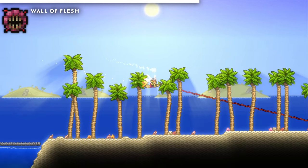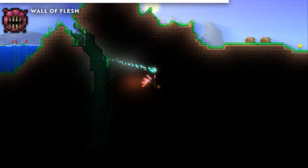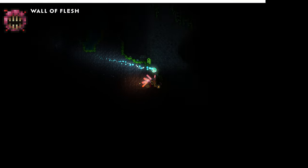I would also be remiss if I didn't mention the tongue of the Wall of Flesh, which isn't a boss, but is able to drag a player from literally the other side of the world if you have god mode, giving a maximum theoretical length of over 17,000 feet. It's not technically a boss, but hey, it's worth a mention.